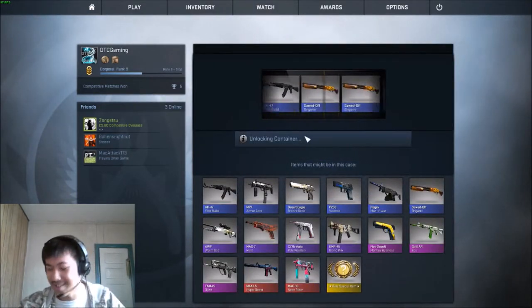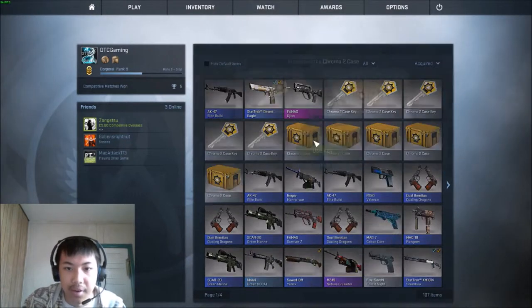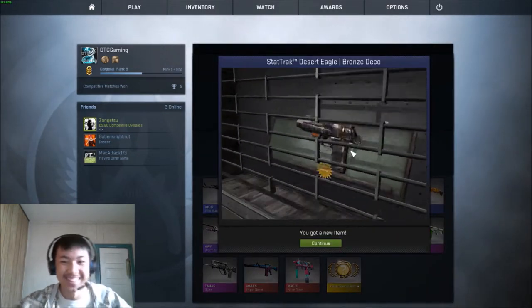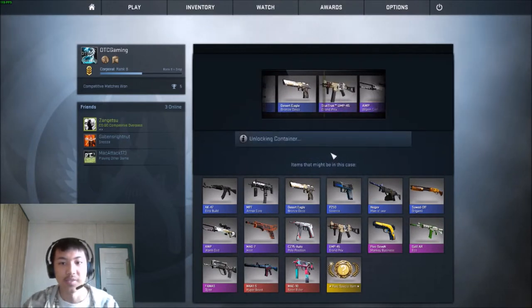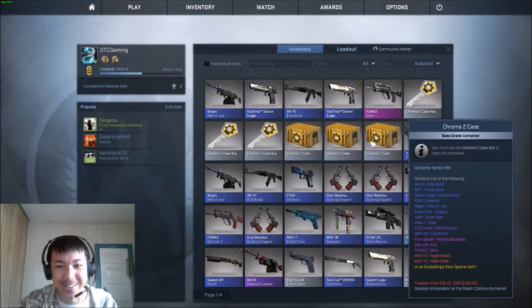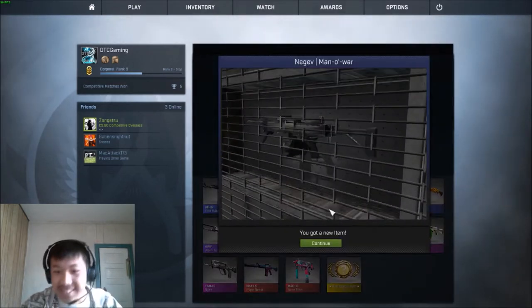Yeesh. I'm getting some pretty good ones, I guess. I mean, it was only a blue skin, but still. The AK Elite Builds are too much. Well worn. Again, another StatTrak Deagle! Which one's better? Factory New. Okay, I'm keeping the Factory New one. It just passed the StatTrak one. Damn it, it passed the StatTrak one.